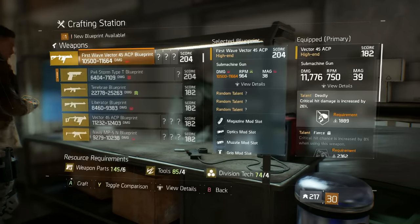Here we are - this is a big daddy 204 First Wave Vector ACP. I hope you guys have got your fingers crossed because I sure have. This takes up a lot of equipment and a lot of resources as you can see at the bottom. Fingers crossed guys, the first Vector is coming up.